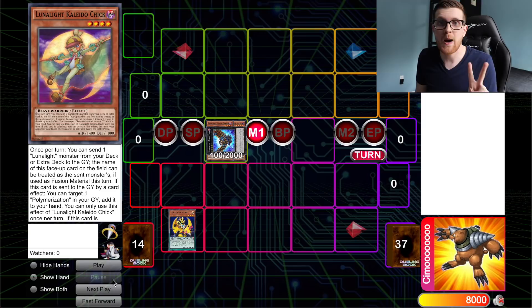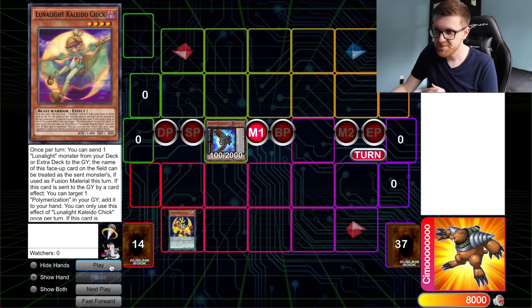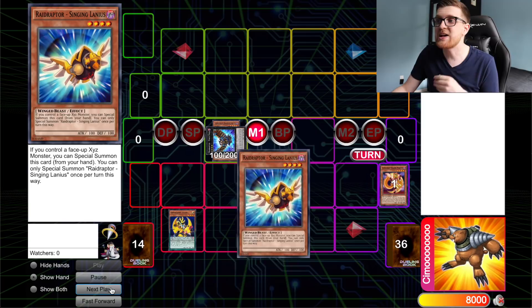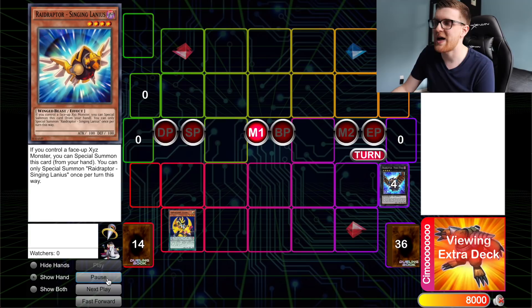This combo actually uses two copies of Force Strix, and there are some extra cards you have to play in your extra deck, which we'll discuss toward the end of the video. You're going to detach Yellow Martin and search a copy of Raid Raptor Singing Lanius. If you control a face-up Xyz monster, you get to special summon this card from your hand — once per turn. We just need it to access one of the brand new Link monsters out of Dual Overload, Raid Raptor Wystrix.